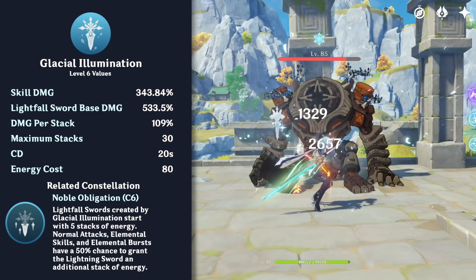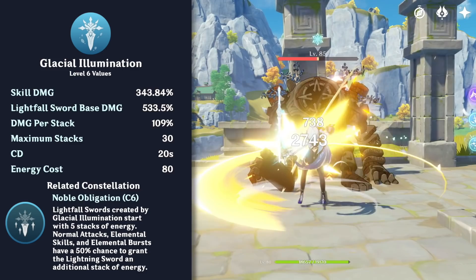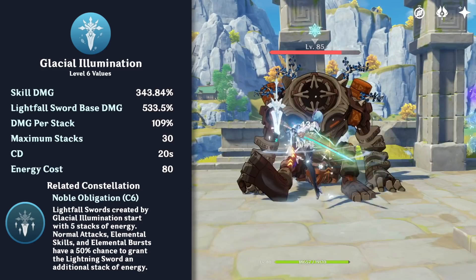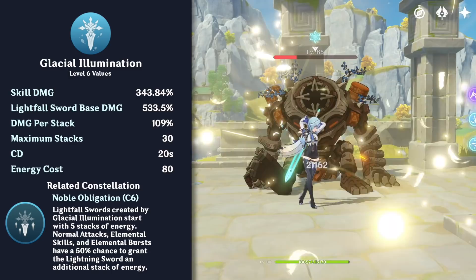Eola's elemental burst is Glacial Illumination. After doing an initial sweep, she creates a Lightfall Sword that stays behind her for 7 seconds. Whenever Eola damages an enemy with a normal attack, elemental skill, or the Lightfall Sword Remnant, she charges her Lightfall Sword. Once the duration has ended, or Eola swaps out, the Lightfall Sword will explode, dealing physical damage in an AoE based on the number of charges.